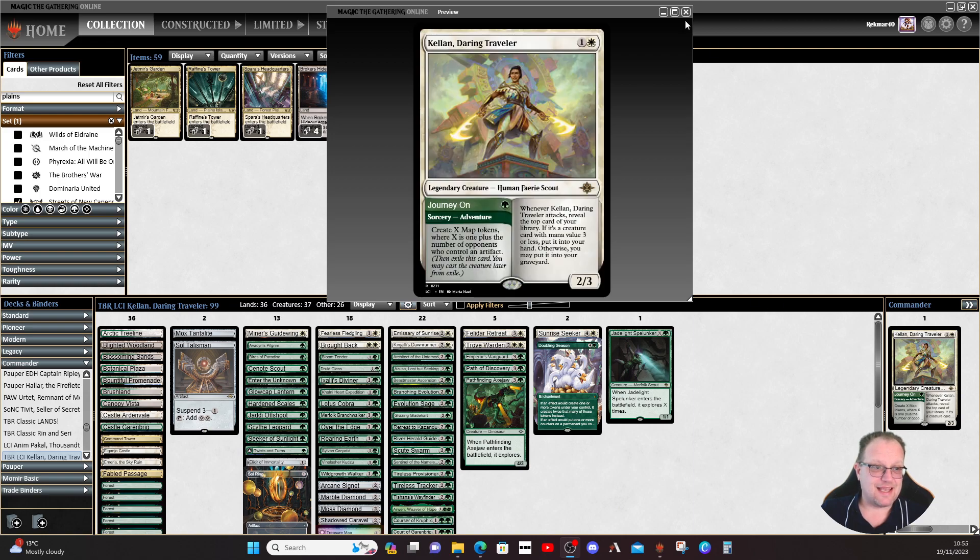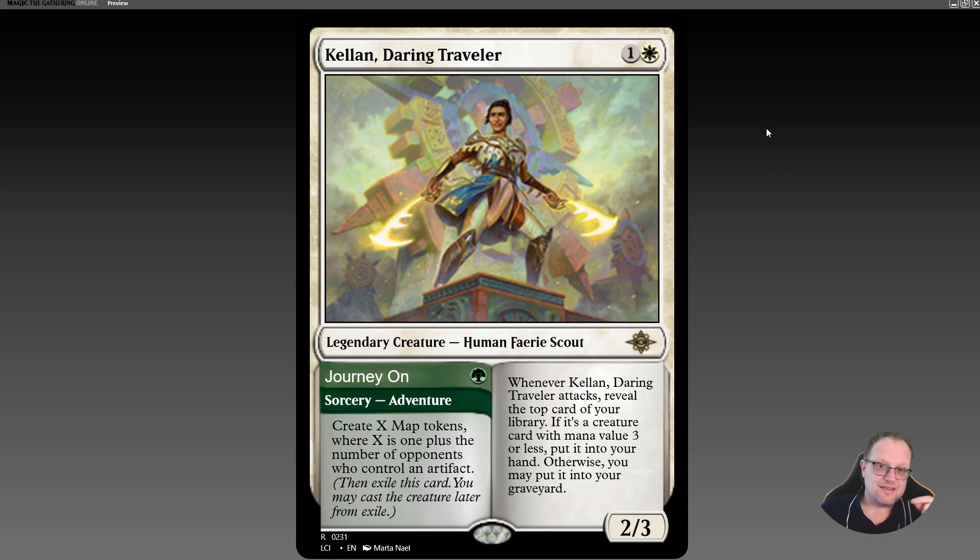The deck needs a little bit of work — we had to go down the landfall route more than I wanted to, but it was necessary to make the deck work. It would have been nice to have more white creatures with explore. We might see explore again in the future, or more creatures that produce map tokens — there aren't many in these colors. I quite like Kellen and I think it's going to be fun to play. There's a link below to the stream, come give me a follow. Come back tomorrow for something fun I built on stream. Please hit the subscribe button — really appreciate it. Take care, see you soon!